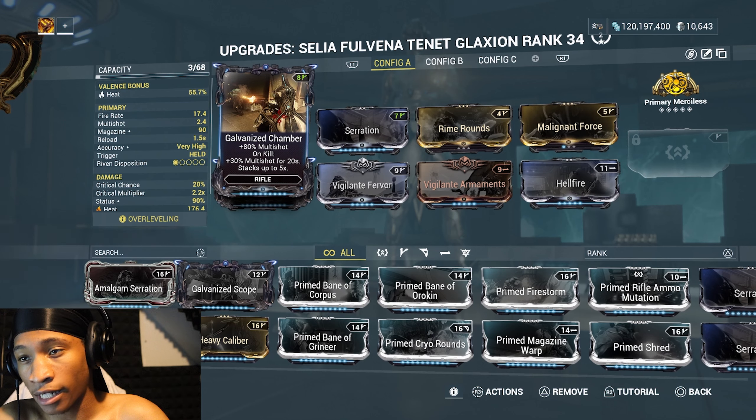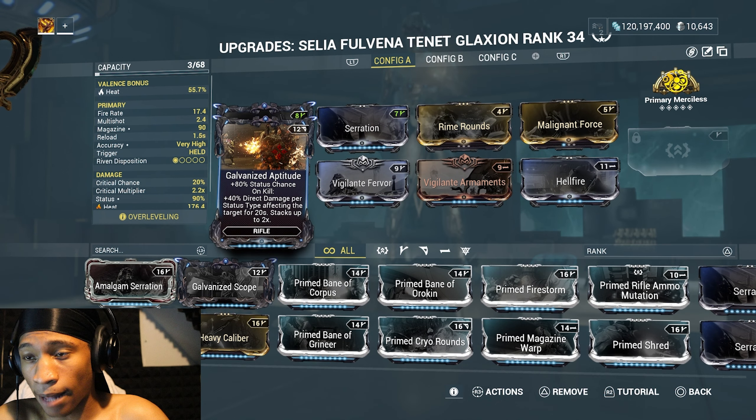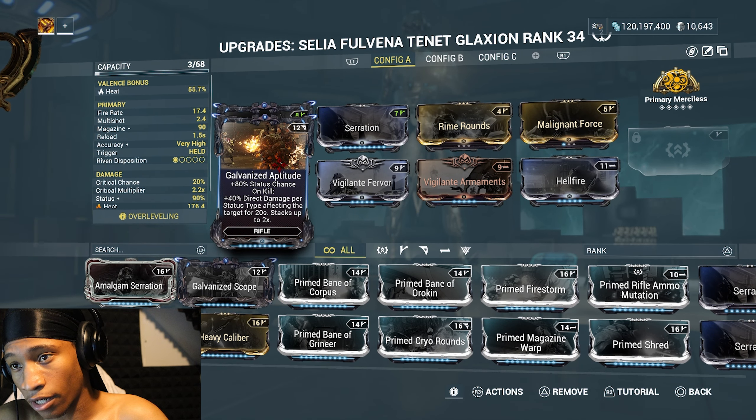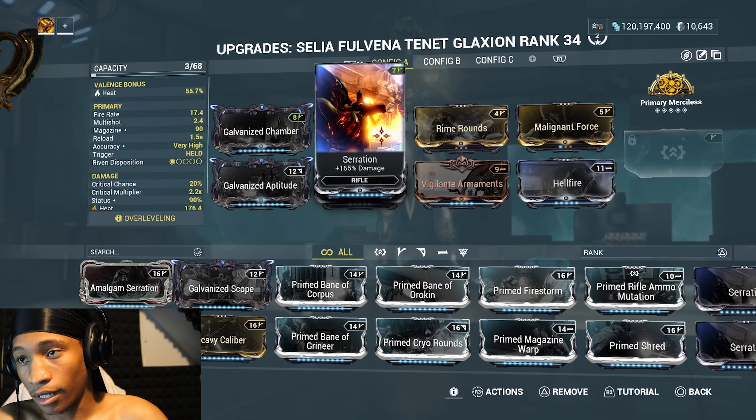For the build, I have Galvanized Chamber: 80% multi-shot, and on kill 30% multi-shot for 20 seconds, stacking up to 5 times. I also have Galvanized Aptitude: 80% status chance, and on kill 40% bonus damage per status type affecting the target for 20 seconds, stacking up to 2 times. Really great galvanized mods — definitely throw those on the build.